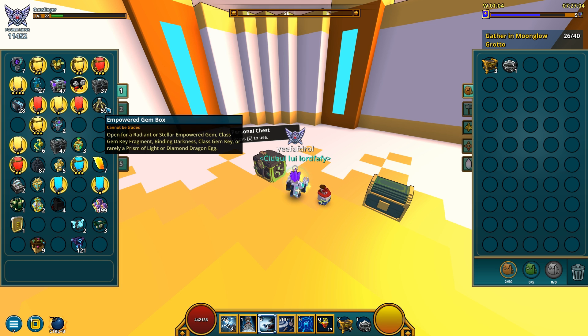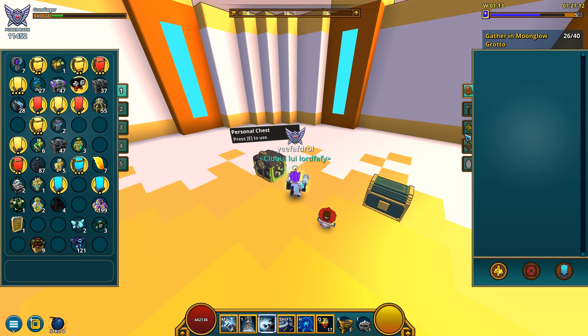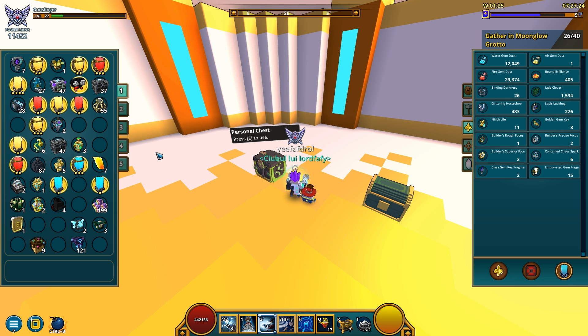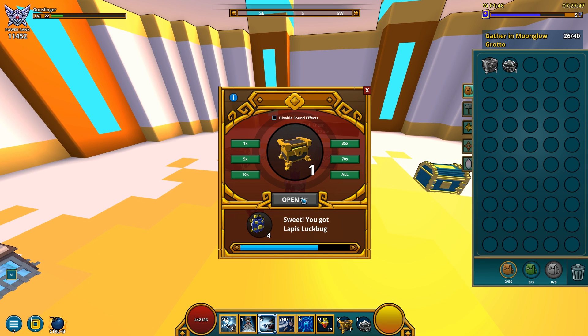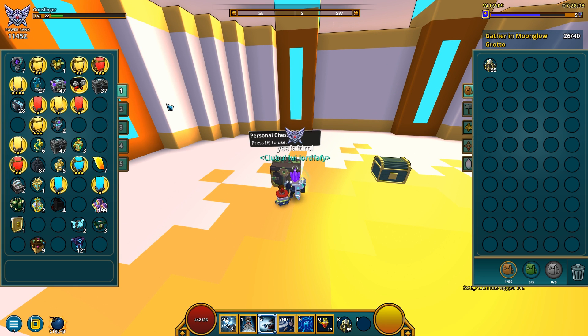I'm gonna be opening these and some more I can get from the shadowy market. Not only am I gonna get dust — I already have a decent amount of fire dust and water dust — but my air dust is pretty crappy. I'm also hopefully gonna end up with some good empowered gems for future classes. We also got the weekly reset and I managed to get some leaderboard reward chests, plus one random gem booster box — oh, air dust, that's a good sign!